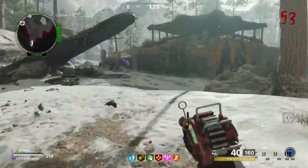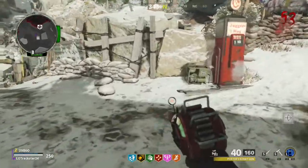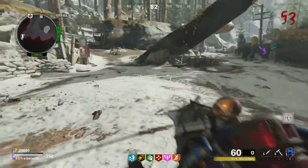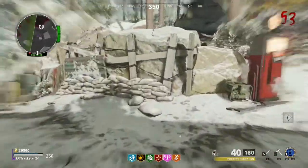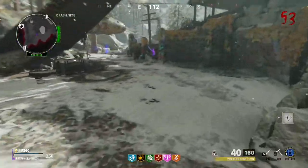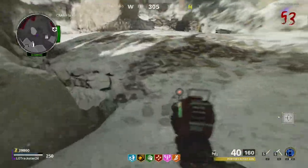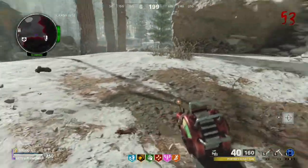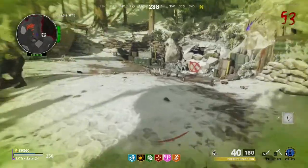Now that Die Machina has been out for a couple of days and there don't appear to be many more balancing changes for the weapons and zombies, I thought it would be a good idea to break down how all 6 of the wonder weapons present on the map function. Several members of the zombies community have already made videos detailing their thoughts and opinions, but I haven't come across any videos which go in depth into the damage output and potential strategies these weapons could be used in. That is the perspective I wish to bring to light in this video.